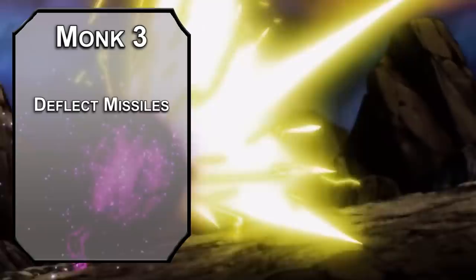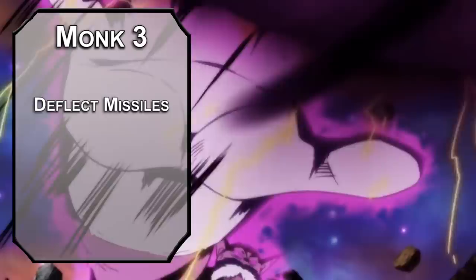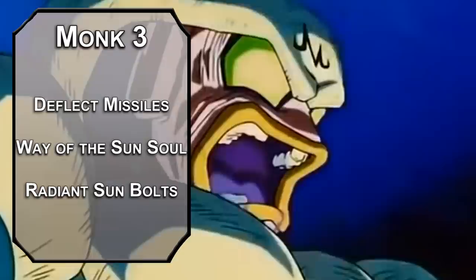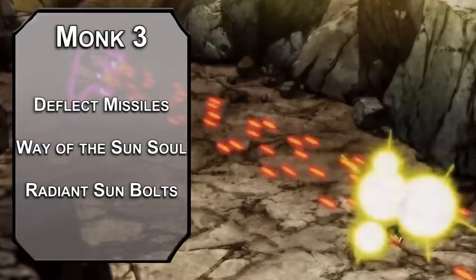Third level Monks can Deflect Missiles, letting you reduce the damage of ranged attacks by 1d10 plus your Dexterity modifier and Monk level — bullets just bounce off you. You also choose a monastic tradition. Sun Soul Monks get Radiant Sun Bolts, letting you shoot bolts of Radiant Energy as a monk weapon with a 30-foot range, usable even with Flurry of Blows. These use your Dexterity modifier, so we'll need to invest in both Strength and Dexterity — it's a suboptimal but still fun build.